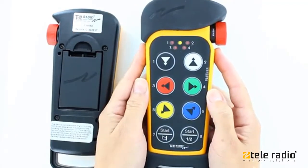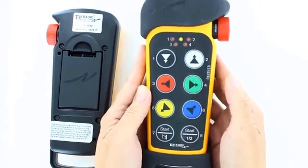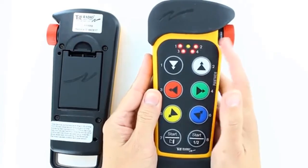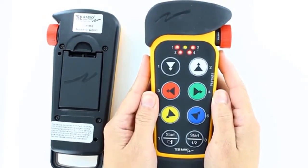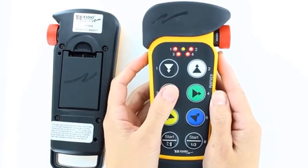Within one minute of pulling out the Stop button, enter the code 1234. If the code is accepted, the top LED continues to flash green. LEDs 1 to 4 flash red. Within one minute of entering the four-digit code, press button 3.